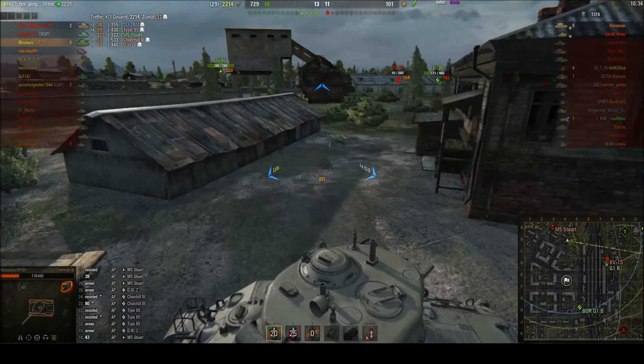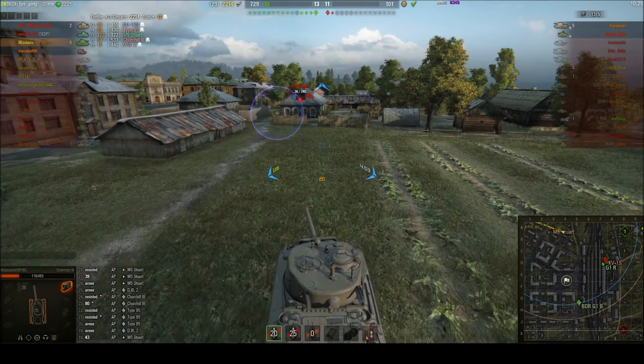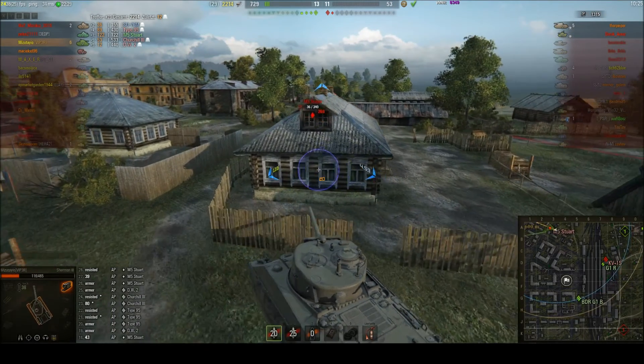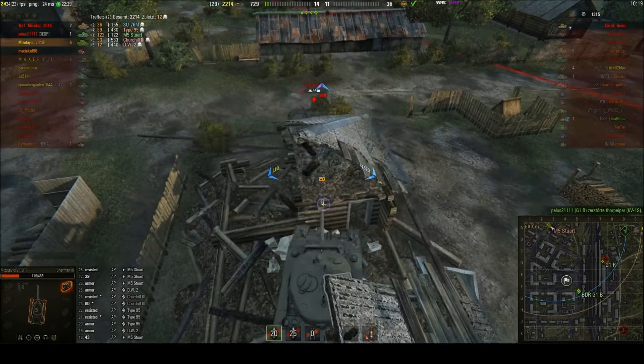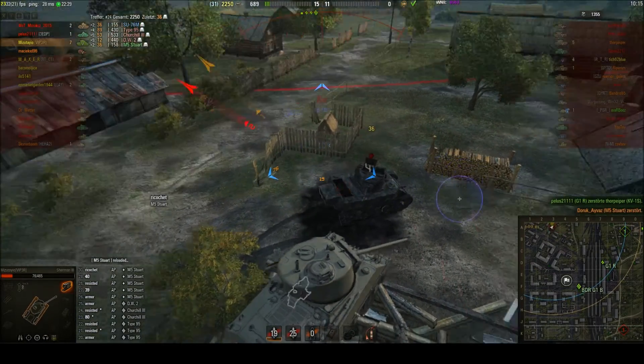They are about to kill the KV-1s and the M5 Stuart is hiding behind a house — little does he know that house is destructible. You can't hide, just embrace it! 7 kills!